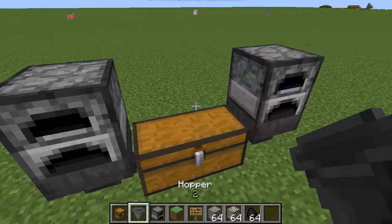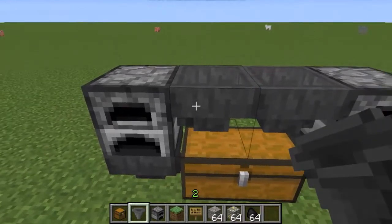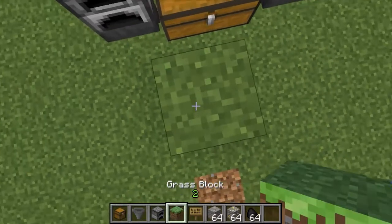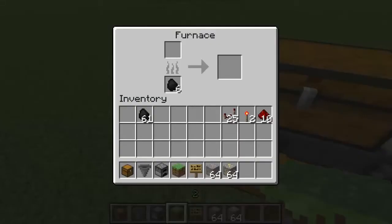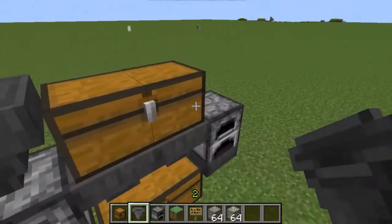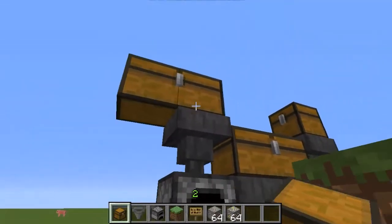You're going to stick a furnace. Have hoppers facing into those like that. Stick a double chest right there — that is where your coal will go. I'll just throw it in there right now. As you can see, it's going into there and this will evenly distribute 32 and 32. On each of these, stick a down-facing hopper, and on each of these you can stick a chest — you can even make that a double chest if you'd like.